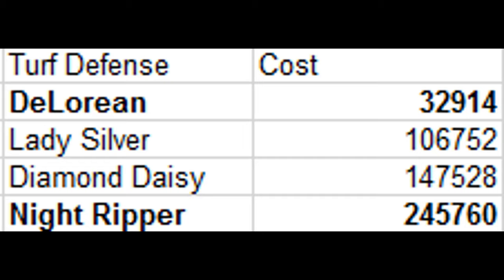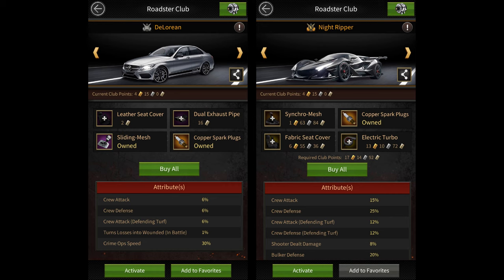Then we have Turf Defense Roadsters. These are the Roadsters that you should be usually using when defending your turf against enemy attacks. There are only 4 Roadsters in this category: DeLorean, Lady Silver, Diamond Daisy, and Night Ripper. Out of these 4, DeLorean and Night Ripper could also be used as tournament Roadsters, as they're pretty strong even without the turf defense buff.